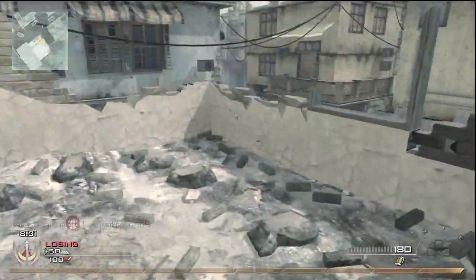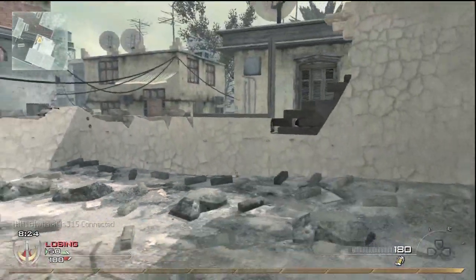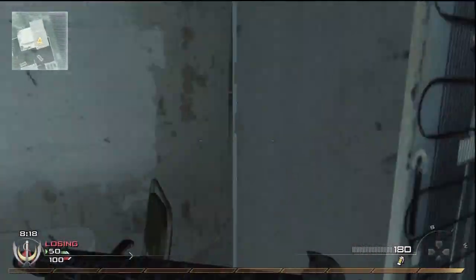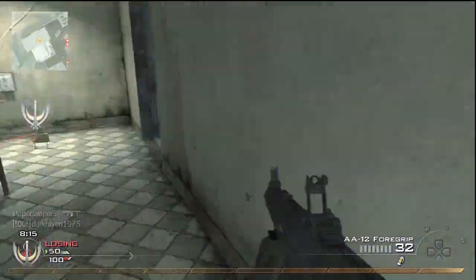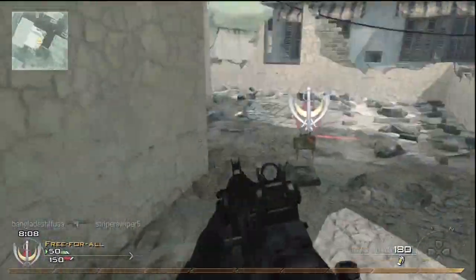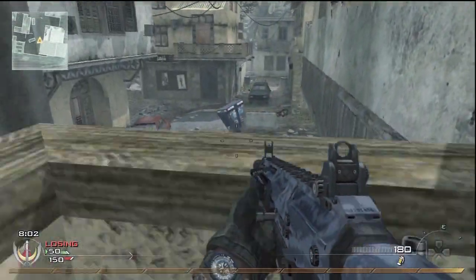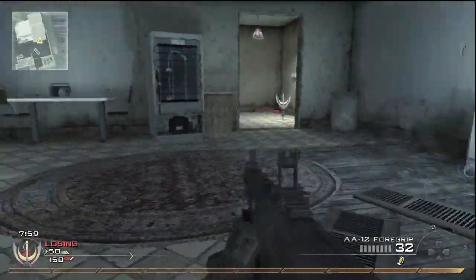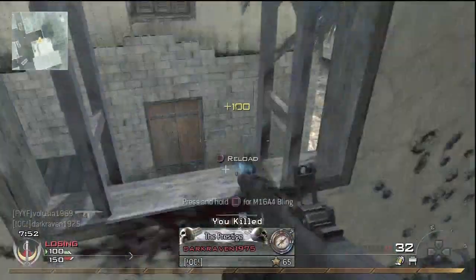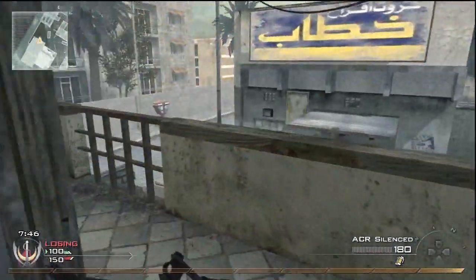On this map, every building you can enter has two ways in, so it makes it a little bit tougher to secure a location when there's two ways in and two ways out. You really got to keep moving and keep your ears wide open. I got the Triton headphones out and turned the volume up all the way so I can hear every footstep.